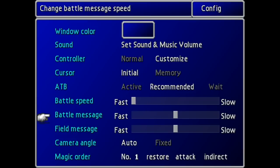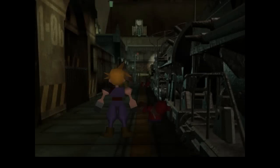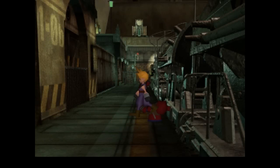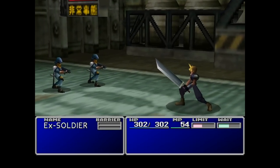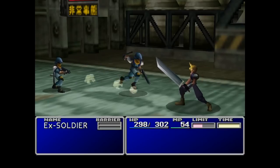Let's also bring the battle speed up to fast, since this does use an active time battle system. Battle message and field message will raise a little bit as well. This is probably the only Final Fantasy game, at least one that I can remember, where you can drastically alter the colour of the menu system. Although I'm happy to leave it at the standard blue. And you do have to hold a run button down in order to move at an appropriate speed in this game, constantly as well.